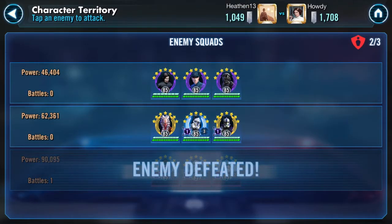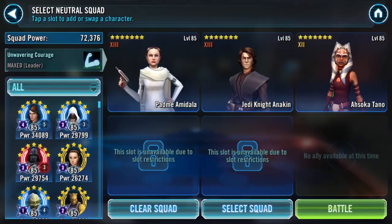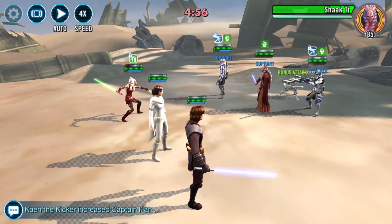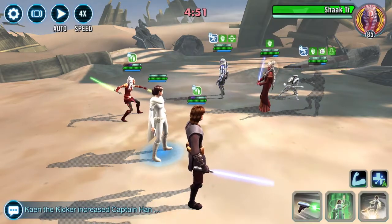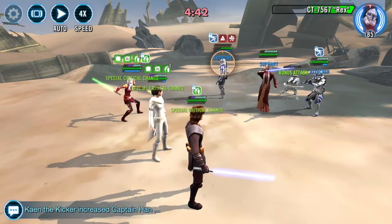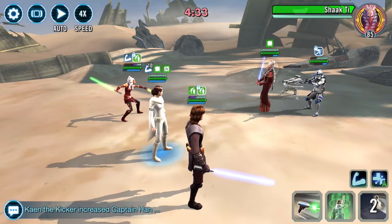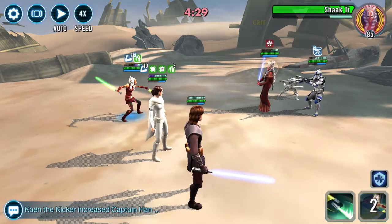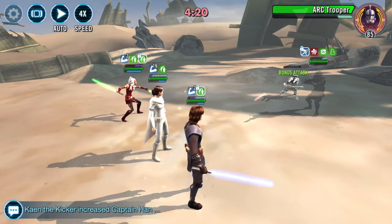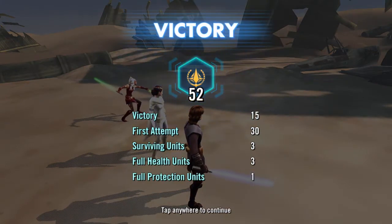Next up we've got the ShockT clones. ShockT is Gear 12 and she doesn't have any zetas. My plan here is to take Padme with Ahsoka. I think I want to blitz down ShockT, although it might be smarter to take out Rex first. Let's see if I can stun Rex. I have healing immunity on, which is good, so ShockT wasn't able to heal them up. My only concern on this team was getting a Rex Execute off, so that's now out of the picture. We'll take ShockT out and move on — 52, fairly clean.